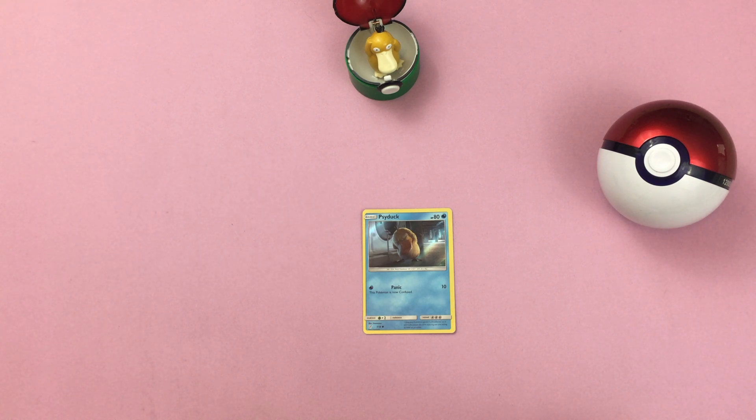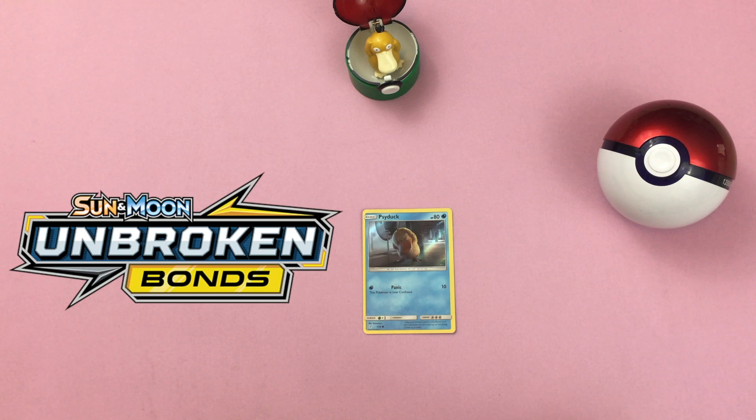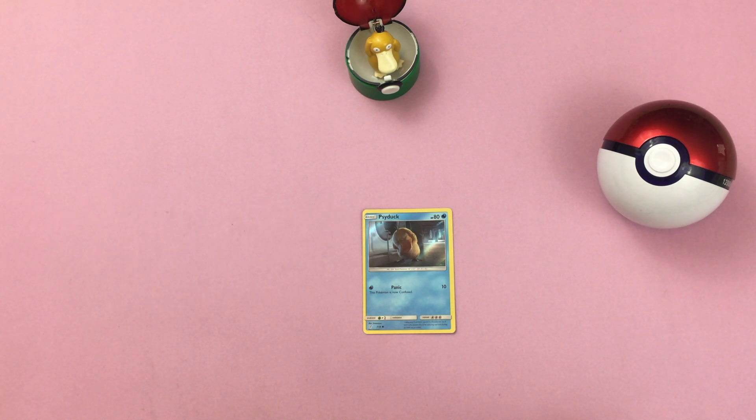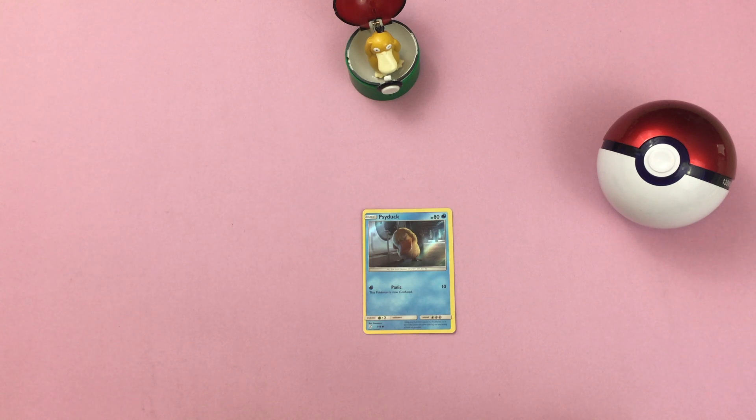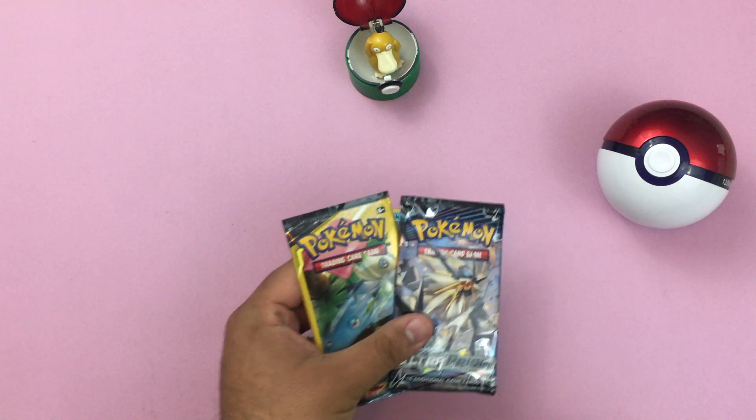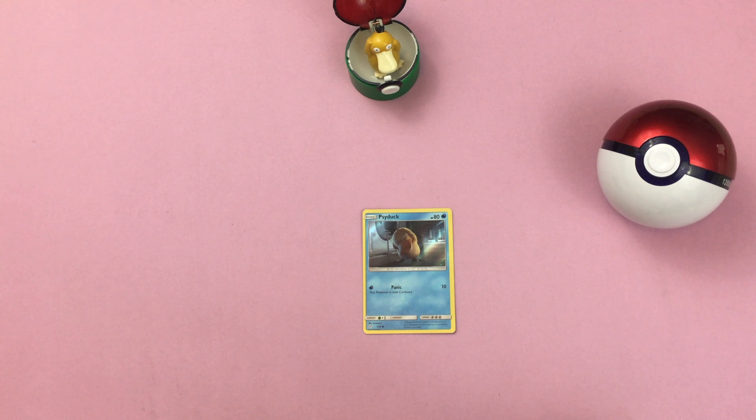Guys, I hope you're having a wonderful weekend. I'm really excited — tomorrow the pre-release for Unbroken Bonds drops, and there are so many videos out there showing what's in that set. It looks really, really awesome. So today we're going to have a short, fun video. The spotlight is going to be on my friend Psyduck. We'll have some quick pack openings at the beginning and then I want to show you my Psyduck collection. During our last video I showed you most of my collection but I didn't show you the back of one of my binders — that's where I've collected all my Psyduck. So let's go ahead and get started.